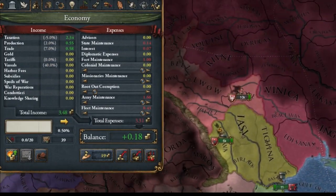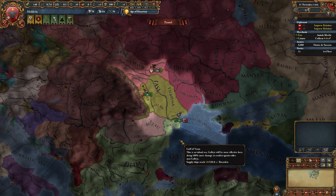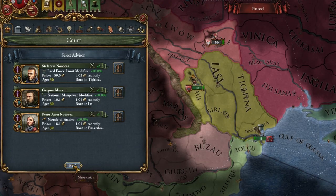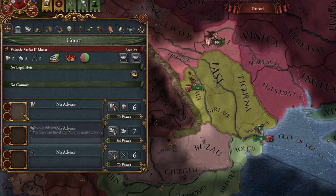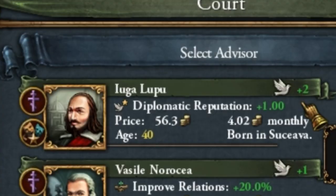Strange - the only country in the game to start with debt. And to be honest, playing as Moldova, we will rather run on loans for quite a long time. Let's send one merchant to collect in Constantinople. We don't have any advisors that are cheaper on a base basis, but luckily I found an advisor with diplomatic reputation.